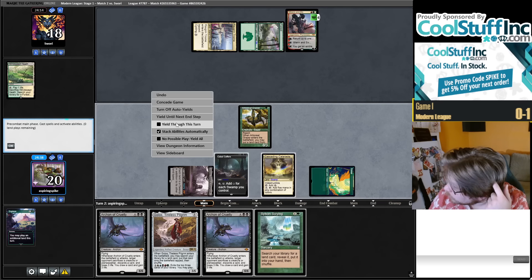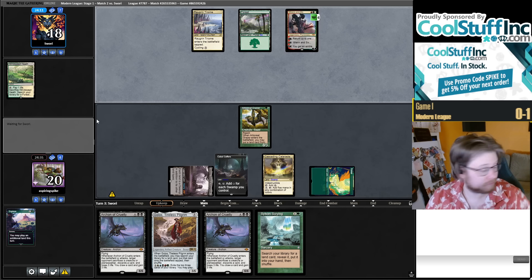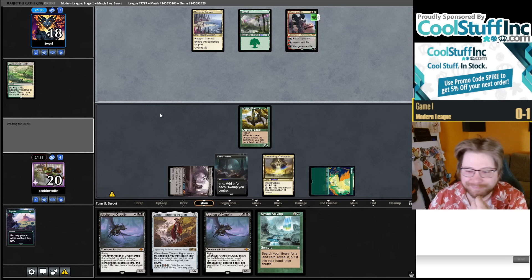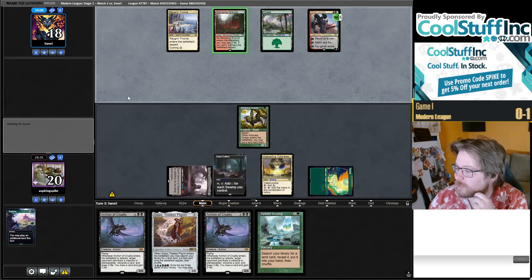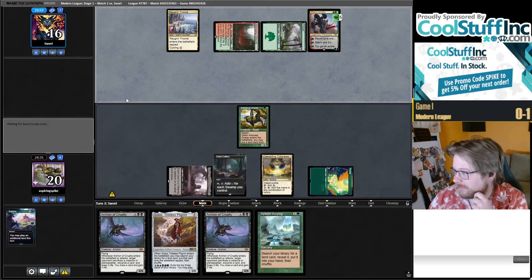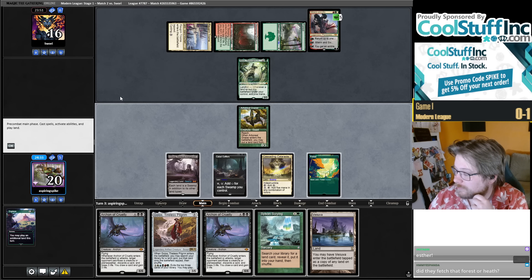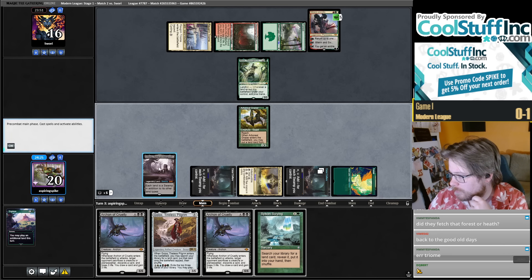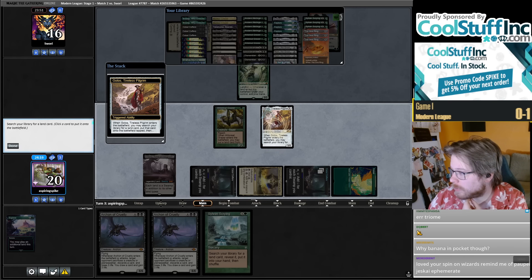We can't cast the Scrying this turn unfortunately. I have a banana in my pocket — Lucy thinks it's her banana dog, but it's just a normal banana. This matchup should be good, let's say. We drew Vesuva for turn — so I guess just Vesuva, Coffers, Golos for Coffers, cast two Archons next turn.